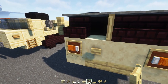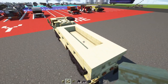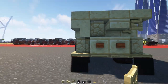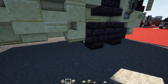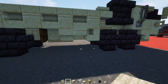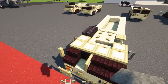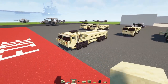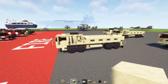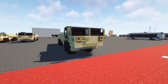We'll add birch fence gates in front of the headlights. Go to the back and add a birch fence gate on the side. We'll also delete the trapdoor that's not supposed to be there. And in the front we'll add four blocks wide of light gray carpets. That's pretty much it on how to make the A2 version of the M977.